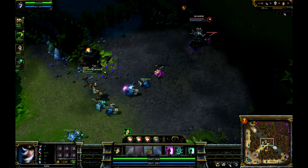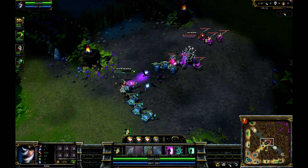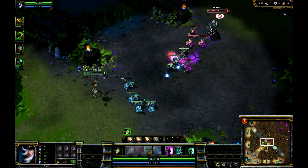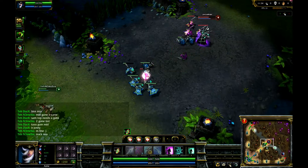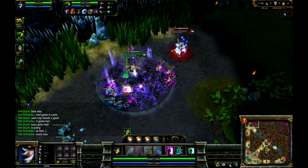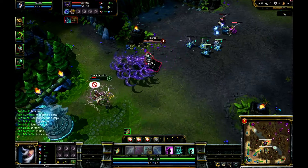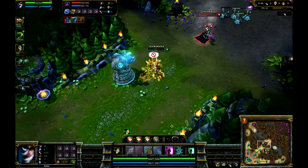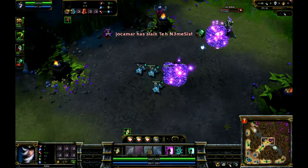My computer is running at a pretty sluggish 22 frames per second — I'm embarrassed. It might have something to do with the traps setting I've got it set to. Well, whose fault is that? Bit of harassment in mid — we've got Ignite going down, just finishing off Fiddlesticks. Great use of the summoner ability Ignite there.